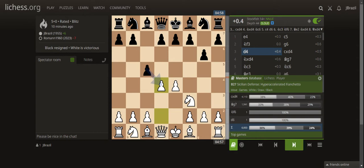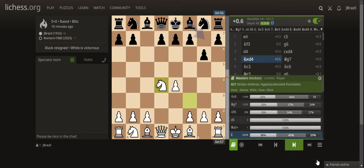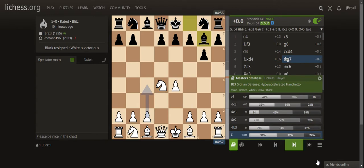Now we are on the Hyper Accelerated Fianchetto variation of the Sicilian Defense. We exchanged pawns — the c-pawn taking on d4, that is cxd4, and I took back with my knight, Knight xd4. He then completed the fianchetto with bishop on g7, successfully placing a powerful bishop on that diagonal.